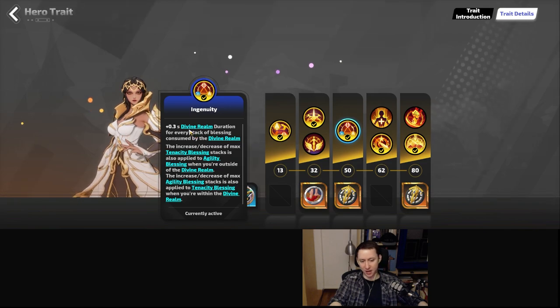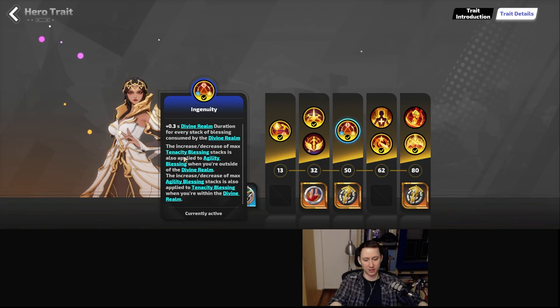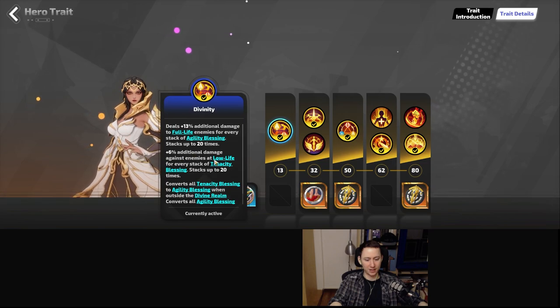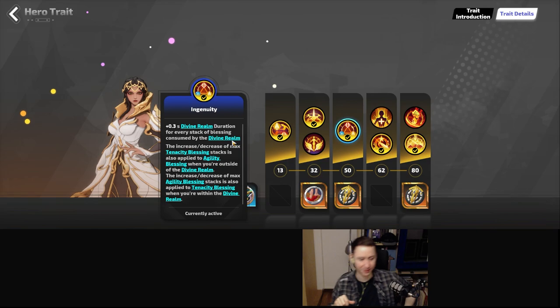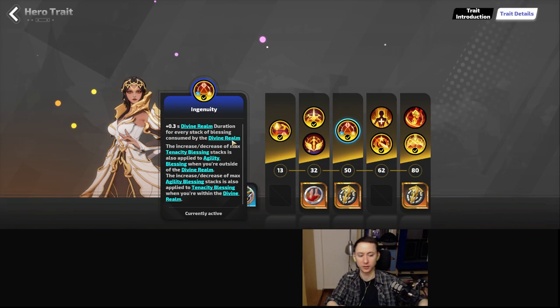The next trait gives a little bit of divine realm duration for every stack of blessing consumed. So every time you cast a divine realm, it eats up all your blessings and gives you extra duration. Importantly, the increases and decreases of max tenacity stacks is also applied to agility. So we can actually get both focus and tenacity blessings and those will count towards our agility blessings.